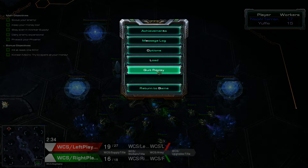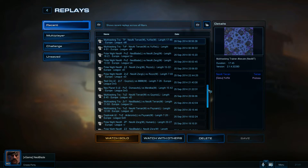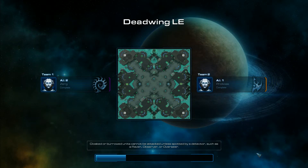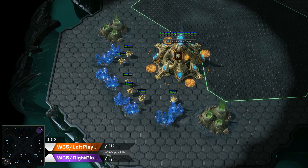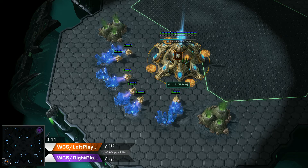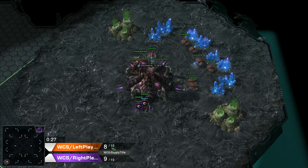How can you fix this in short? I will show you. I have to switch the Observer interface first - I will show you again the problem with the Observer interface. This is the AI, and now the WCS Gameheart mod is on. You will see it, because we have a probe here and we have a drone here, but the problem still exists. I will show you how to fix this.